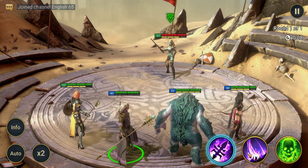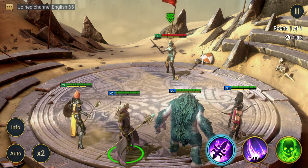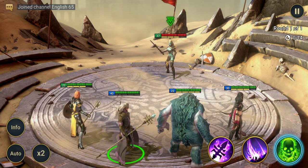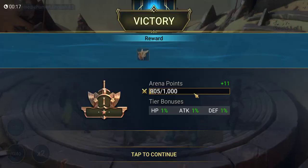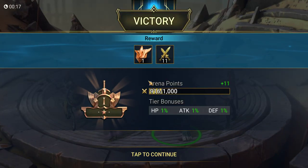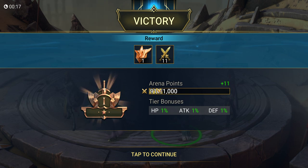Let's go in. This is set up — we've got all our champions, same as normal campaigns: skills there, auto battle, times two speed, and then the enemy champion. We're able to finish this champion off relatively quickly. That gives us one bronze emblem and 11 arena points. Our points bar is at 916 out of 1000.